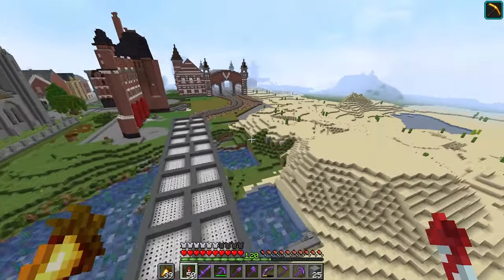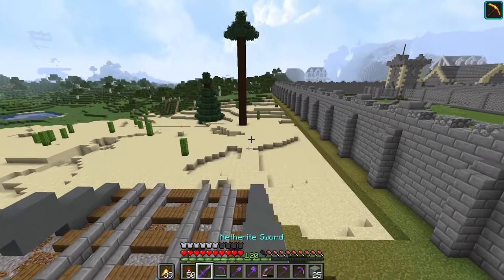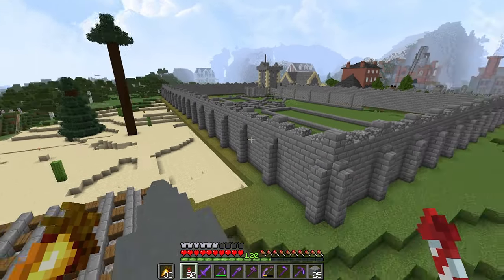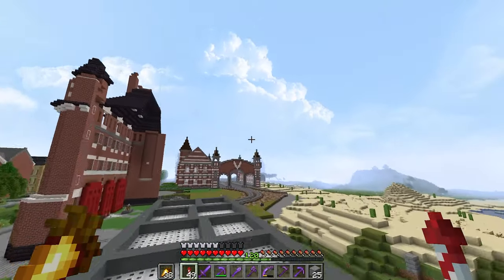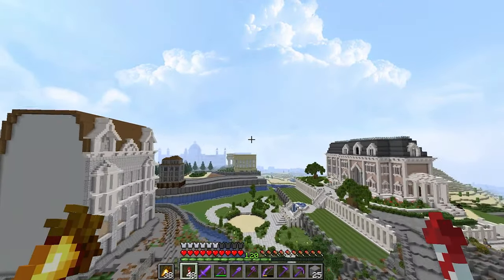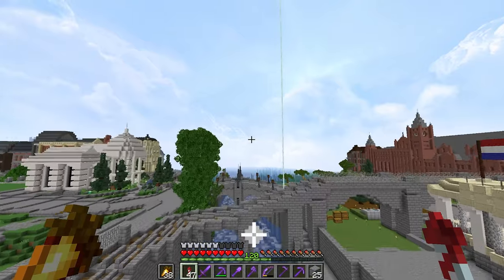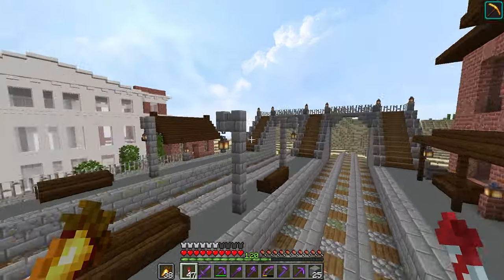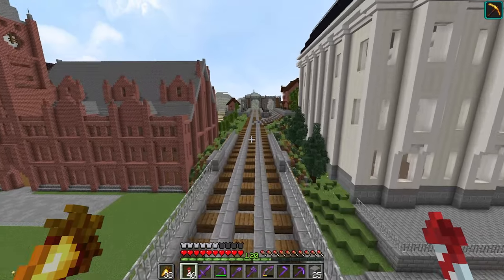We need to start adding in some more vehicles into the world, so I want to work on a train today. I was going to put it behind here but we don't really come over here, and the prison is just a gate and a building, not really a prison yet. I want to put it on straight track - all of these tracks over here are all very curved. Maybe I put one coming into this station - that could be pretty cool.